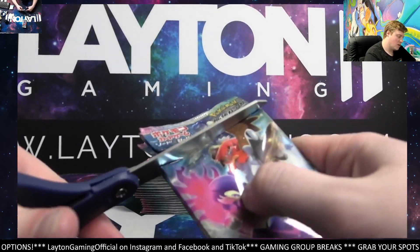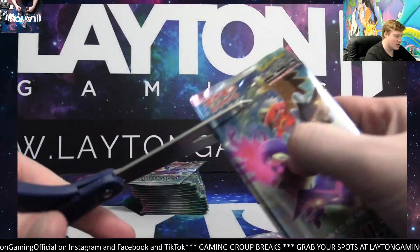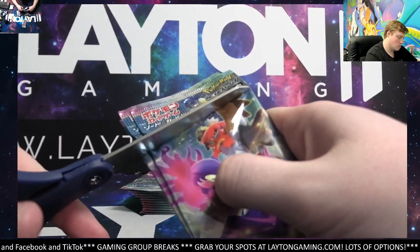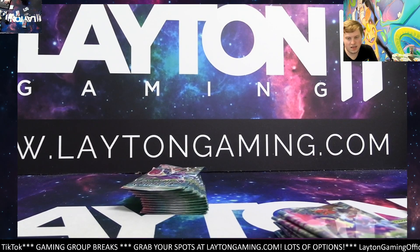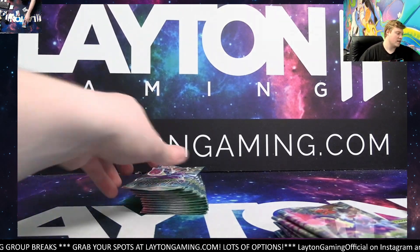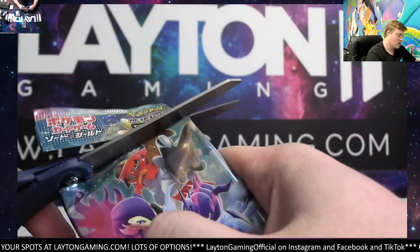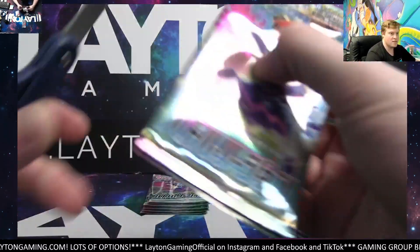Alright, let me get these sliced open and we'll get the packs going. Thanks again, appreciate you hopping in the Battle Region break - tiered random energy style. Brilliant Stars to follow. While I'm getting these packs sliced open, feel free to check out the Kanto Power break - Kanto Power break number 13, random energy style, with that link in chat. If Pokemon is not your thing, there is also a Flesh and Blood group break with some spots available tonight - chasing after the legendary foils from a few different sets later tonight.